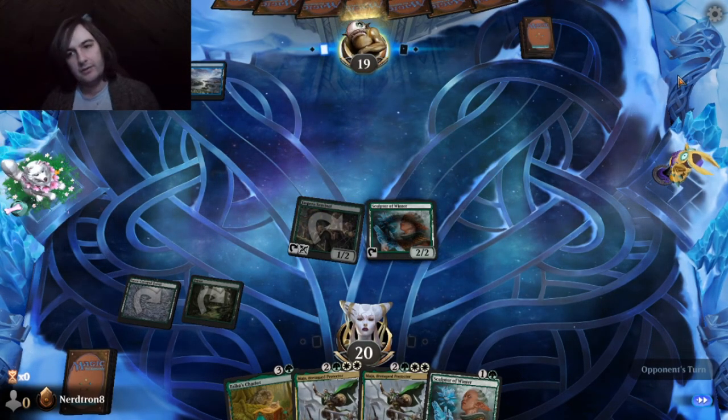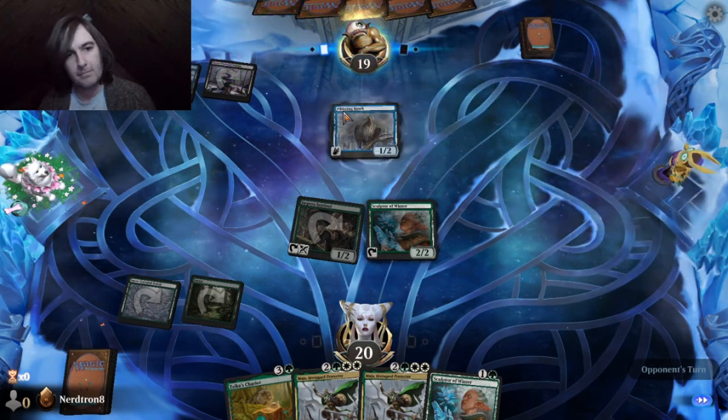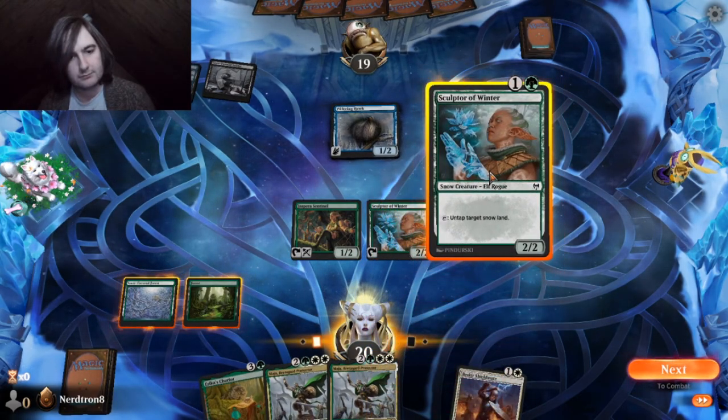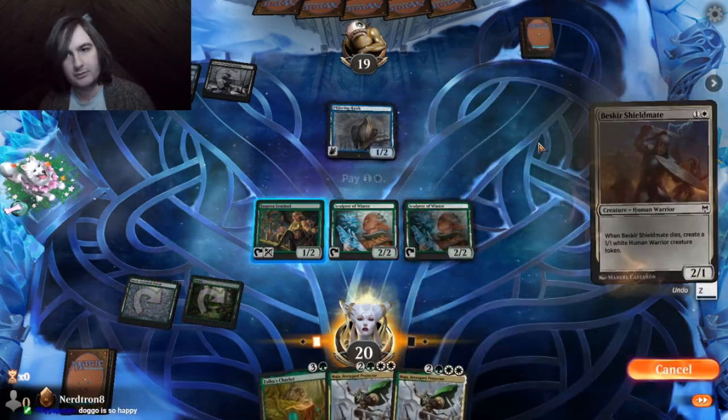Plus, if we draw a land, we're golden. Man, people love this card. Okay, so yeah. Sculptor of Winter. This guy.